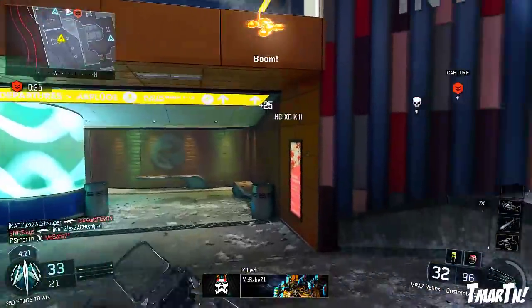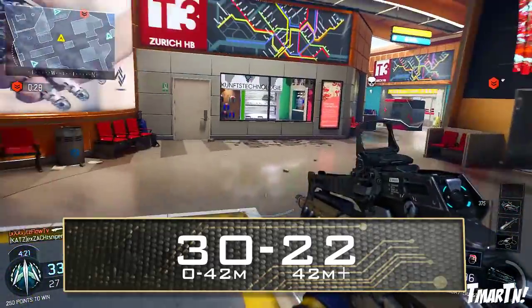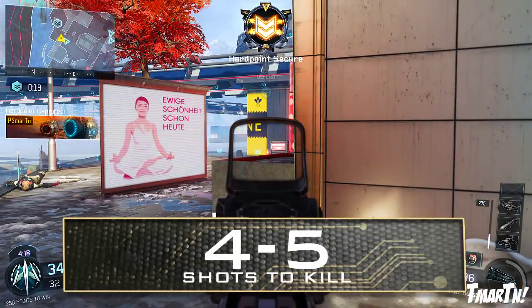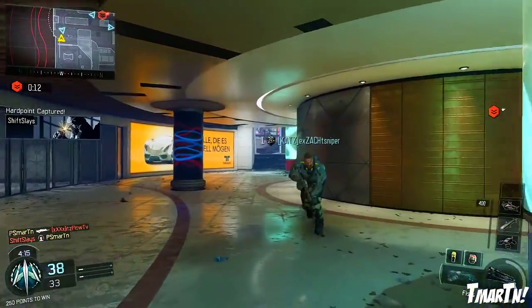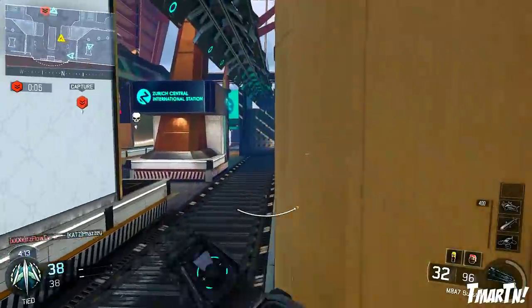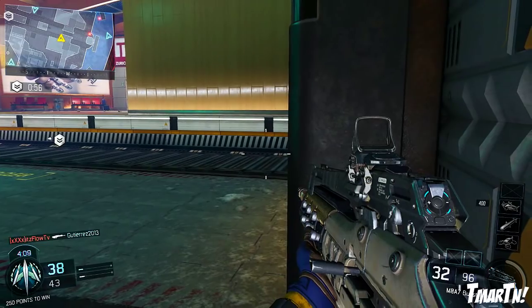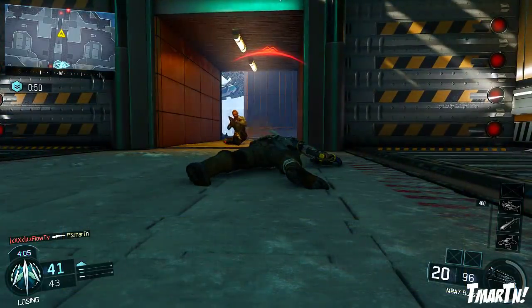Talking about the damage, this is where this thing shines, and it's super simple. Up close, from 0 to 42 meters, this gun does 30 damage per bullet that hits. Farther away, from 42 meters plus, it does 22 damage per bullet that hits, which means this weapon is going to be a 4 to 5 shot kill no matter where you are on the map. This weapon is a 4-round burst assault rifle, so as long as your shots are on target, usually you're going to put somebody down in 2 bursts or less. It shoots at 1,154 RPM, which is one of the fastest shooting weapons in the game.